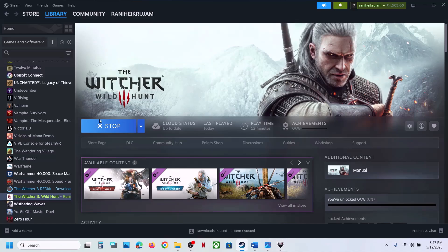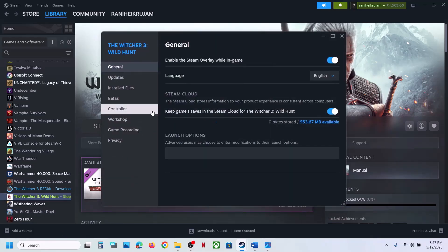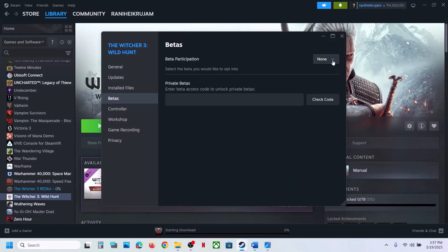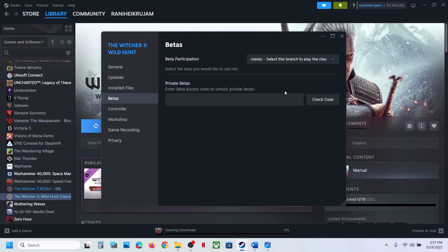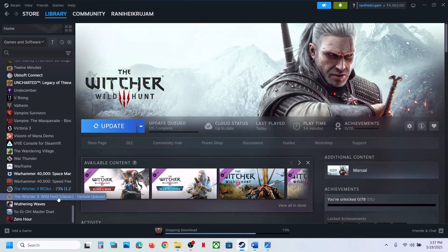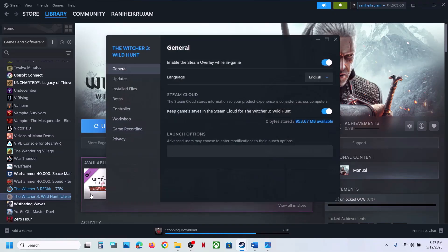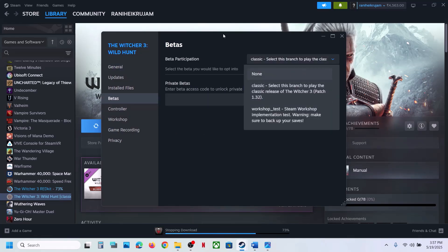The next step is to select the classic version in Steam. Go to Steam, right click on the game, select Properties, then go to the Betas tab. Select 'classic' — once you select classic it will update. If it's not updating automatically, click on Update. Once the update is complete, launch the game and check. If classic does not work, switch back to 'none'.